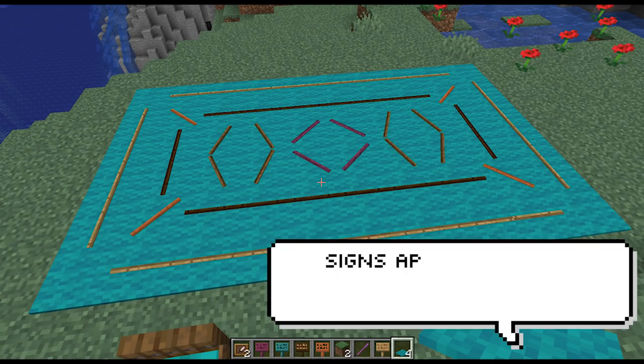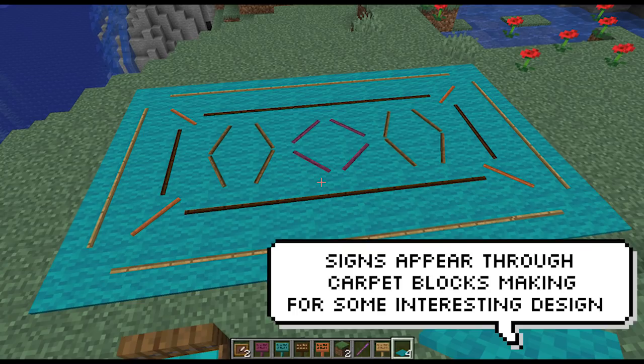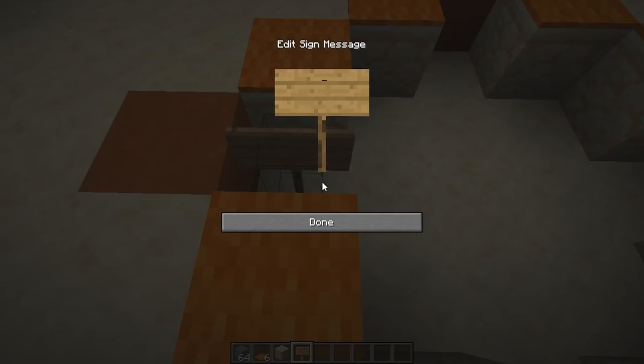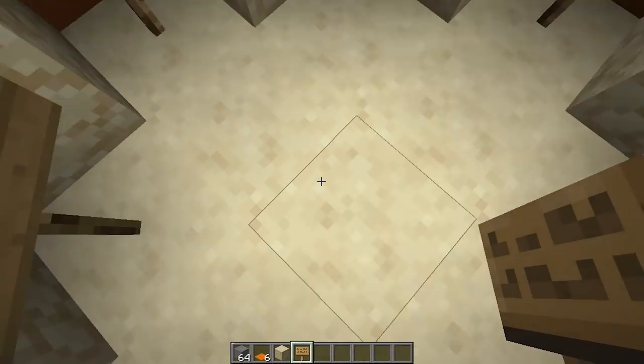When you place carpet on top of a sign it sticks through and you can actually make pretty cool designs. I tried to make my own and it wasn't anywhere near as good, but hey, at least you can see how it's made.